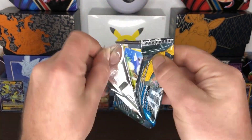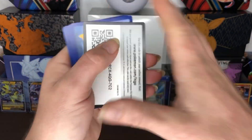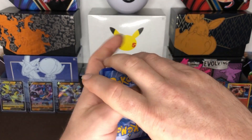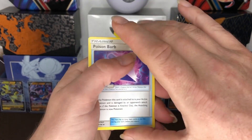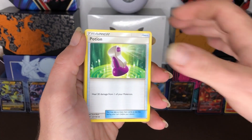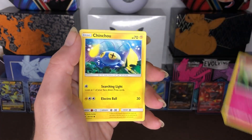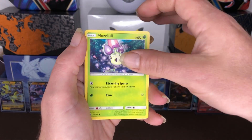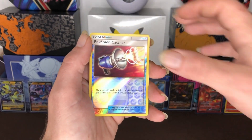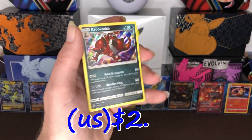Can we do better than just one GX in this Elite Trainer Box? We will see. Code card, three to the front. Here we go — we got Poison Barb, Potion, Cutiefly, Chinchou, Morelull, Skarmory. Our Reverse holo is a Pokémon Catcher and our Rare is a Croconaw holographic.